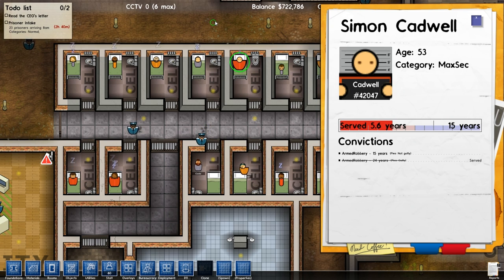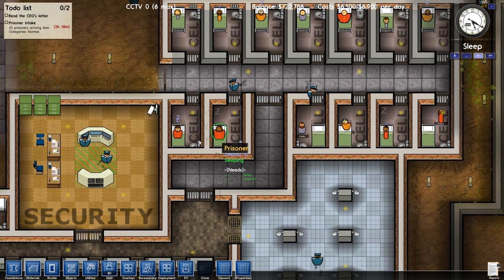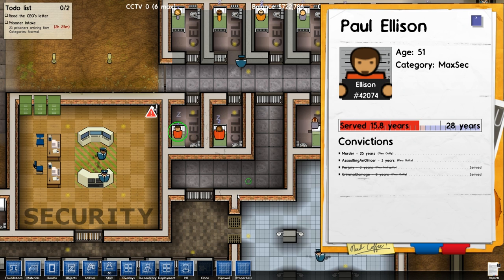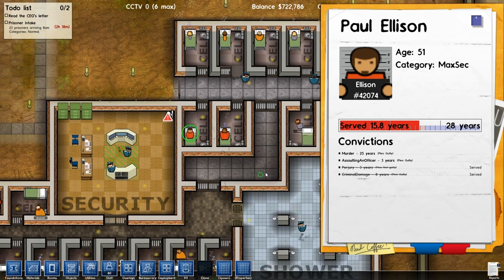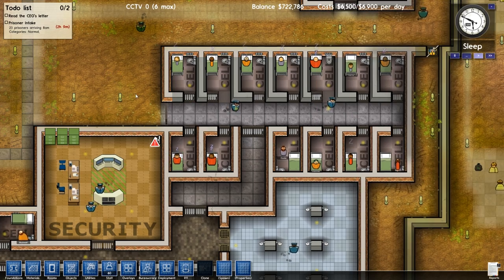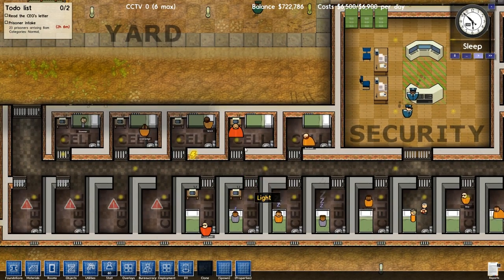If we pick another guy - maybe this guy here, attempted murder. This guy is currently serving 28 years for murder and assaulting an officer, and previously served time for criminal damage and perjury. You can even see their pleas in there as well - guilty to the criminal damage and not guilty to the perjury. I might be a murderer and break things, but I ain't no liar!